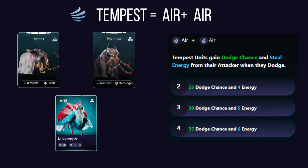Tempest affinity harnesses the power of air, making for extremely agile alluvials. Tempest alluvials gain dodge chance, allowing them to evade enemy attacks, and steal energy from their attackers when they successfully dodge — making them naturally evasive and especially challenging for enemies reliant on energy-based abilities.